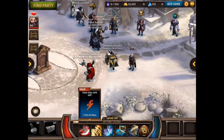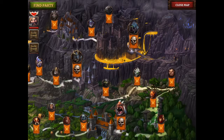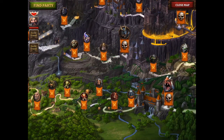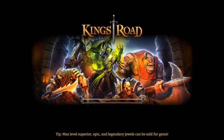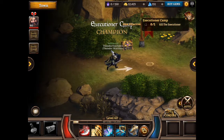To get started, go to Father Byron the Sage, then head to the map you chose. I recommend the Executioner Camp — after watching this video you'll see why it's so easy. You can play this completely solo; you don't need any party members.